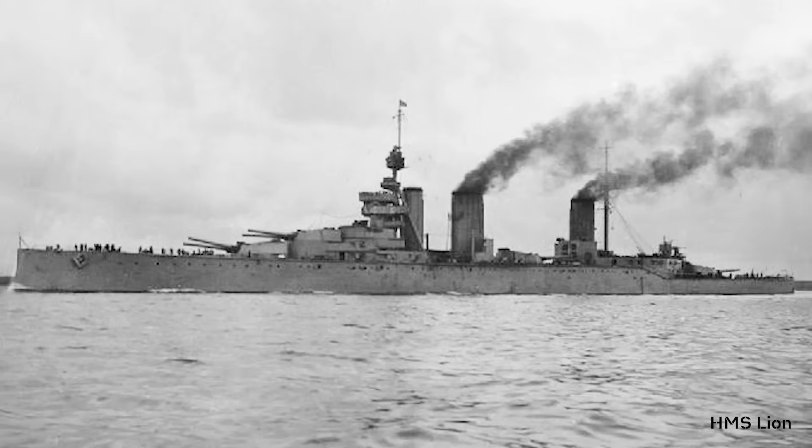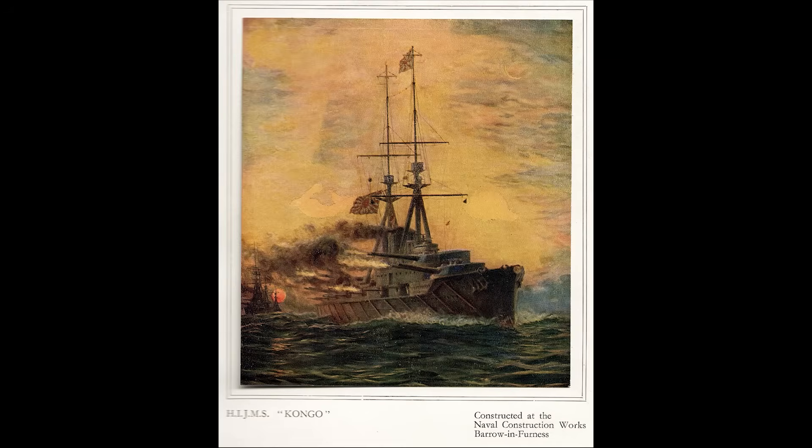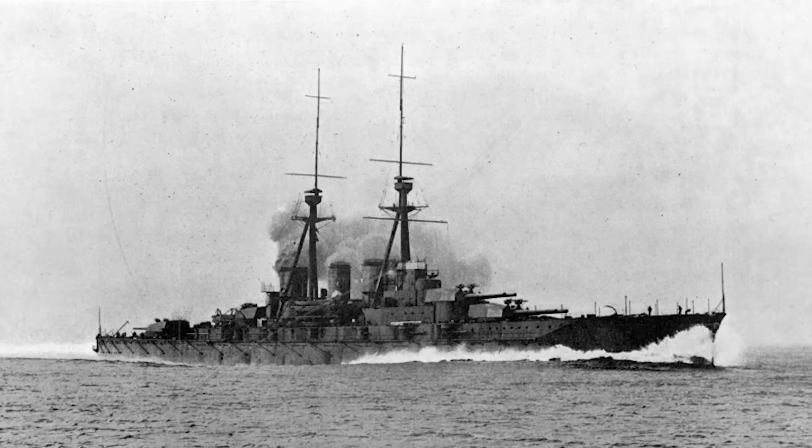The Japanese reached out to the British to seek aid in the design and building of a battlecruiser. In 1910, Japan signed a contract with the British company Vickers to build an improved Lion class battlecruiser, designed by British naval architect George Thurston. The construction of these four new battlecruisers, the Kongo class, was officially authorized in 1911 thanks to the Japanese Emergency Naval Expansion Bill, which also included one new battleship and four armored cruisers. Kongo, the lead ship, would be the last major Japanese capital ship built outside of Japan.